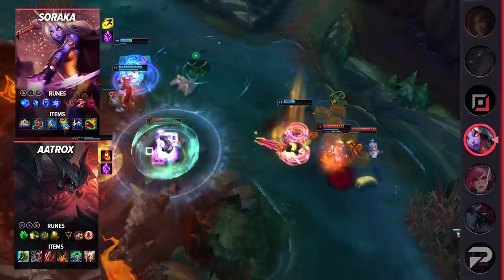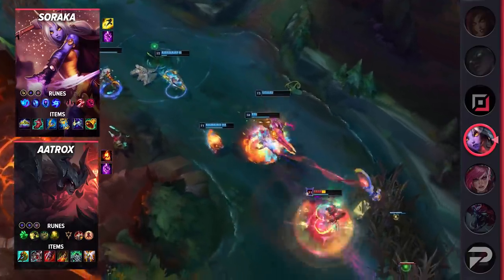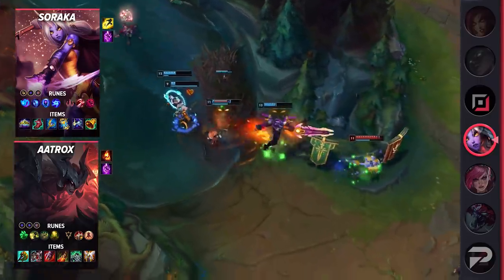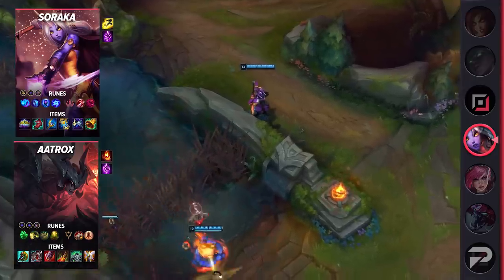I highly advise not replacing Spirit Visage for anything in this build. Soraka provides plenty of healing and it increases healing received from all sources. For Soraka's setup, run Summon Aery, Mana Flow Band, Transcendence, Gathering Storm, Taste of Blood, Ultimate Hunter, Attack Speed, Adaptive Force, and a defensive rune.